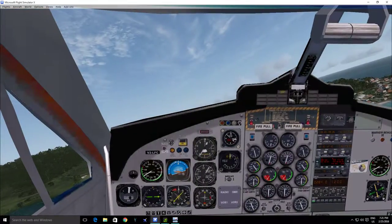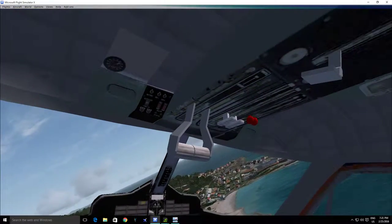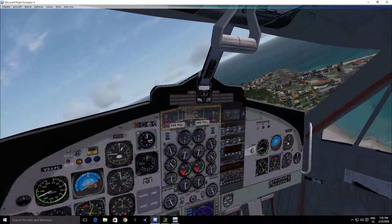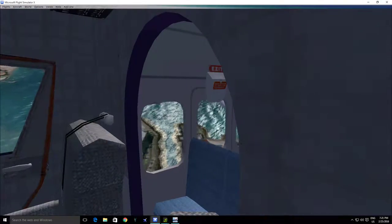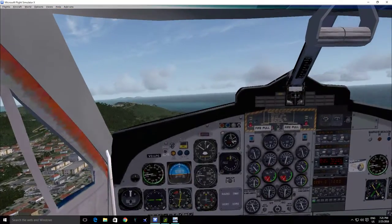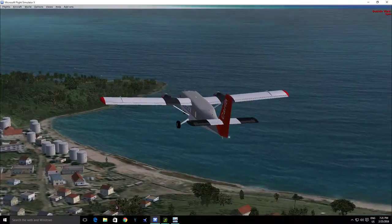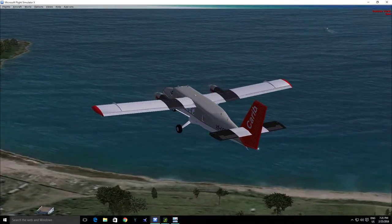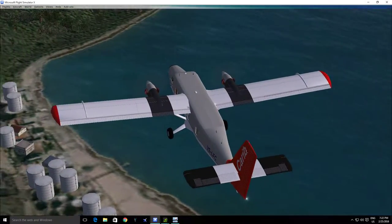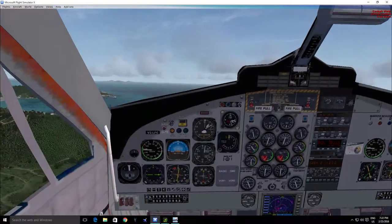We're just going to make our southbound departure here and bring it around to Tango Foxtrot Foxtrot Juliet, or St. Bart's. I do have an add-on called the FS Water Configurator — it's a freeware add-on and it just makes my water look absolutely fantastic. If you look down at the water here, you can see it's very shallow, very clear, and very beautiful.